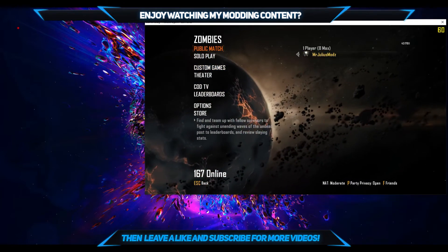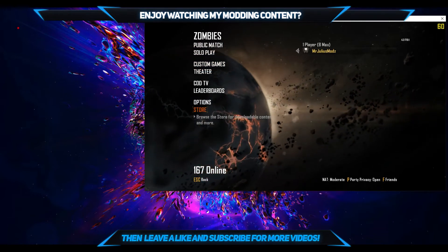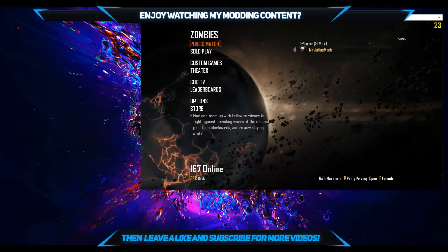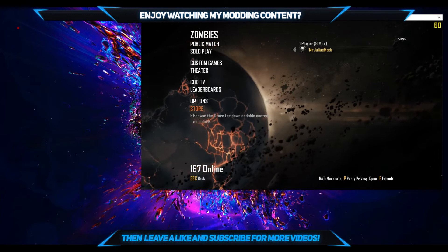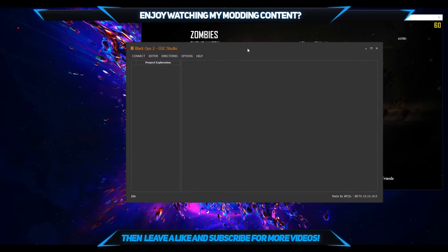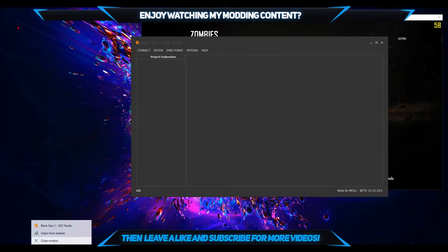Once you're on that screen with the game loaded up, you can pretty much minimize the game or press the Windows key. I had this game broken down to 1280x720 for the purpose of making this video. Once you are on this screen, you want to make sure that you have GSC Studio installed. It's pretty self-explanatory — you just double-click on the EXE, click yes through the prompts, click install, and it will open on your screen. Once you see this, make sure you pin it to your taskbar so you always have quick access to it.